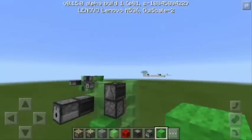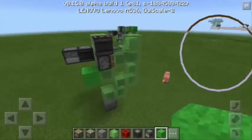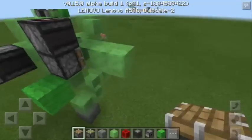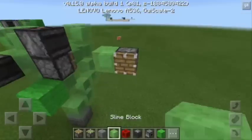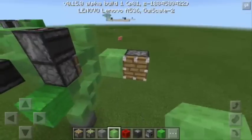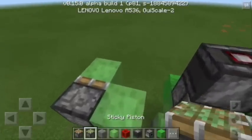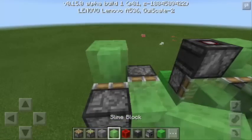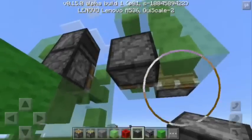Now let's make the other half. We're going to put two slime blocks here and a piston going this way. Next, I'm going to remove this slime block and add a slime block here. I will put a sticky piston facing this way. Then I'm going to put three slime blocks here and an observer block facing down.